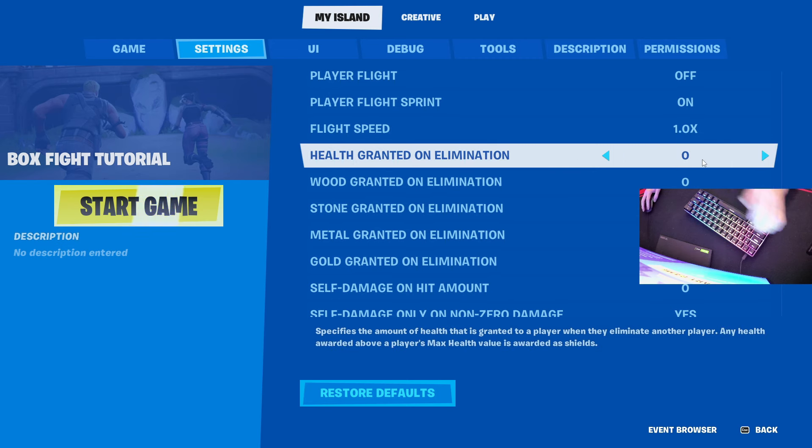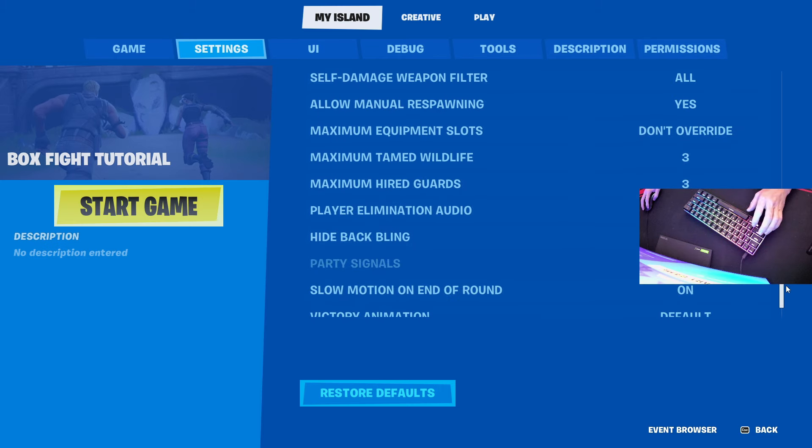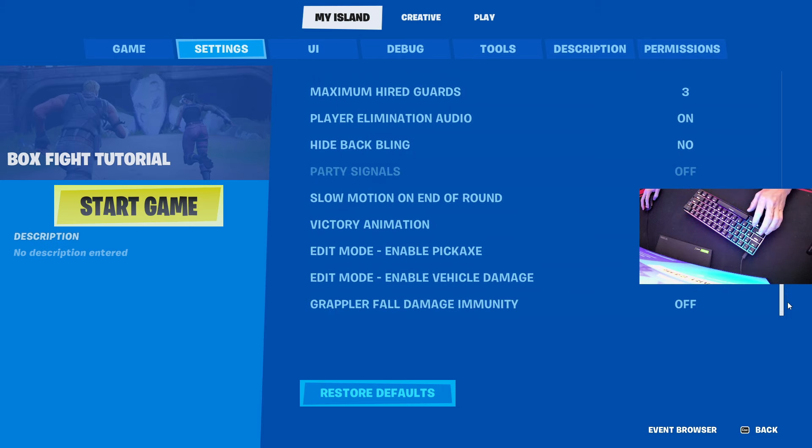Right here is siphon — health grant on elimination. I set it to 50 because siphon is where when you get a kill you get 50 health. And I think that's it.